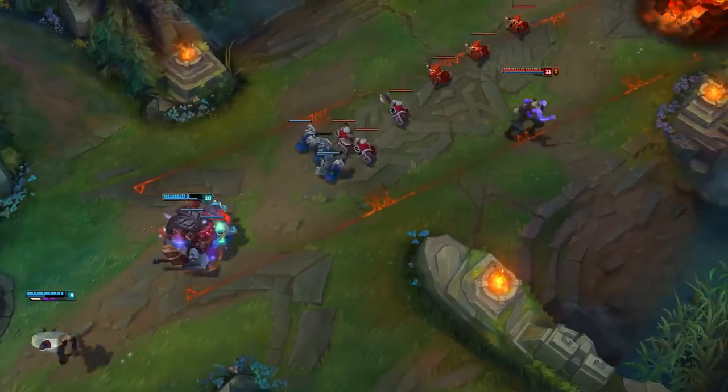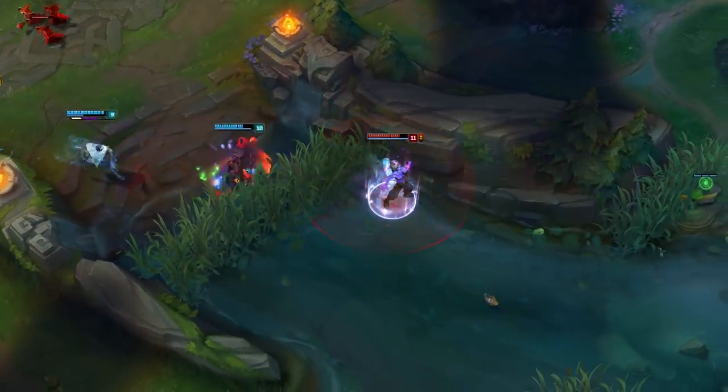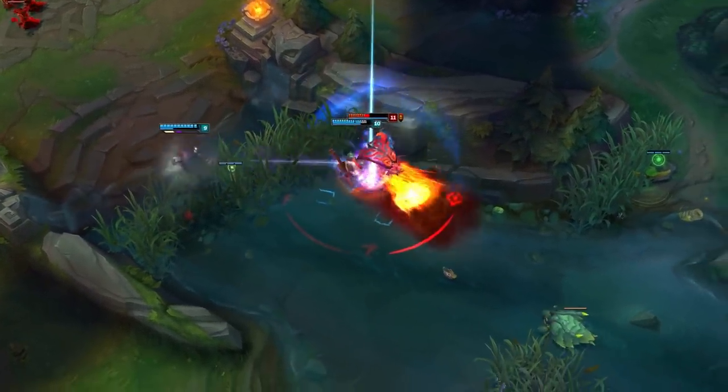Your ultimate can be an amazing setup tool for allied crowd control. Catch them in the Forge God's Stampede, then tag them into a wall to make them feel extra ornery.